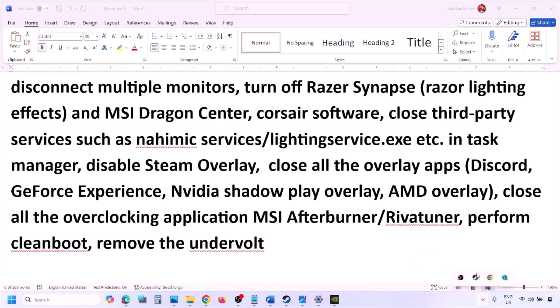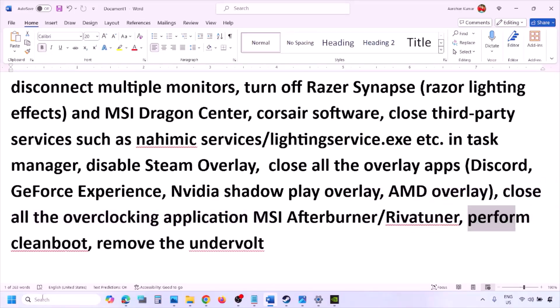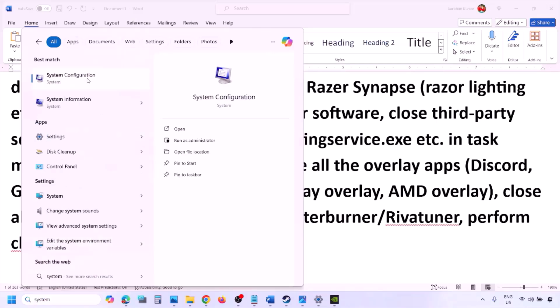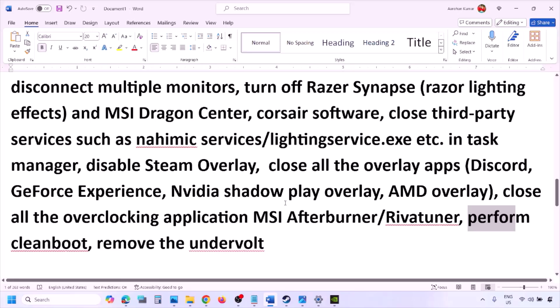Perform a clean boot: type 'System Configuration' in the Windows search box, open it, go to the Services tab, check 'Hide All Microsoft Services,' then click Disable All. Click Apply and OK. When prompted, restart your computer and then launch the game. Also, if you have undervolted your computer, remove the undervolt and then launch the game.